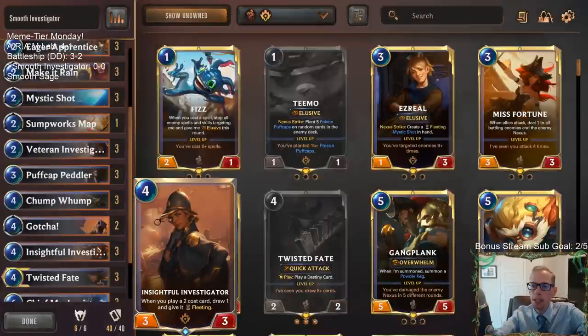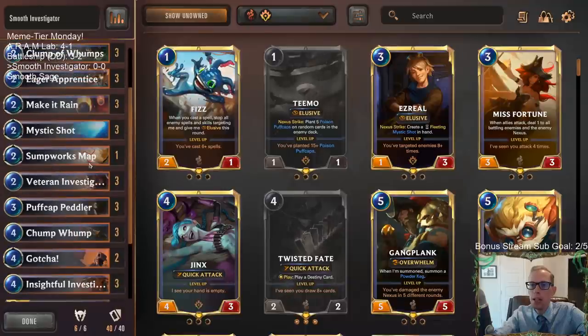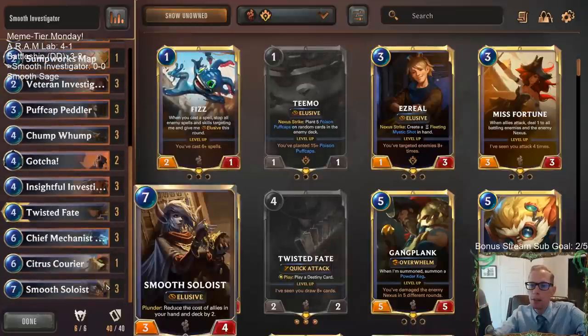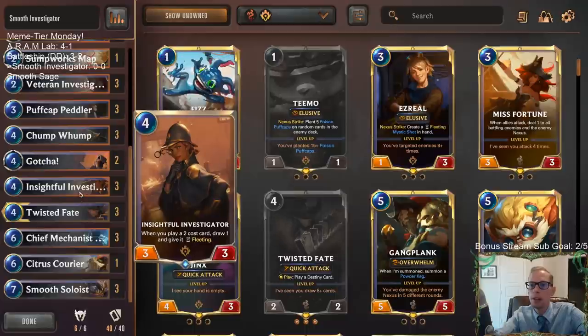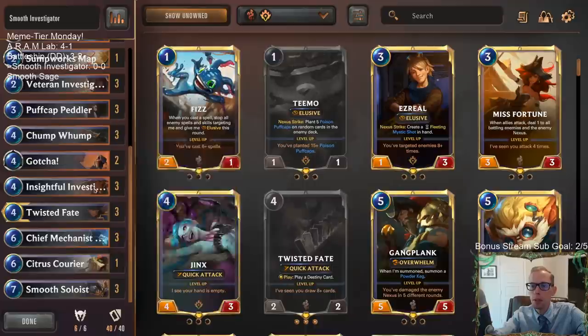But this can still give us good card draw to help set up the Soloist. We can find Make It Rain, Mystic Shots, Sumpworks Map — those two-cost cards — still even after we Soloist. Soloist would turn four-drops into costing two. So Twisted Fate, Chump Wump, other Insightful Investigators would all cost two mana afterwards and trigger the Insightful Investigator.